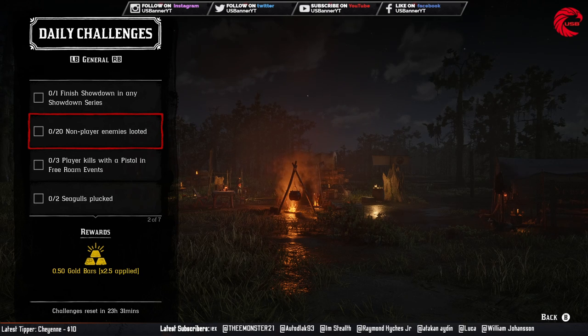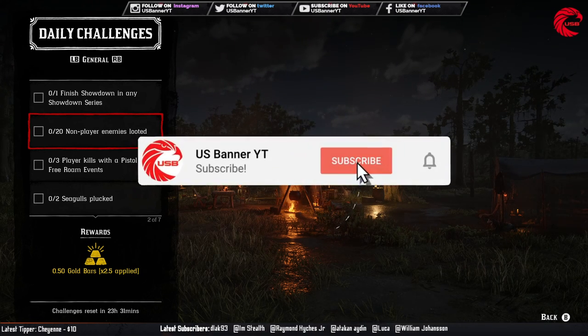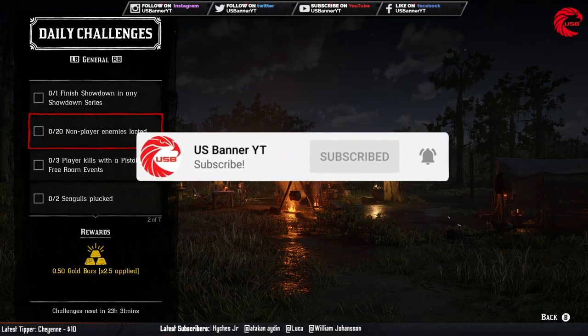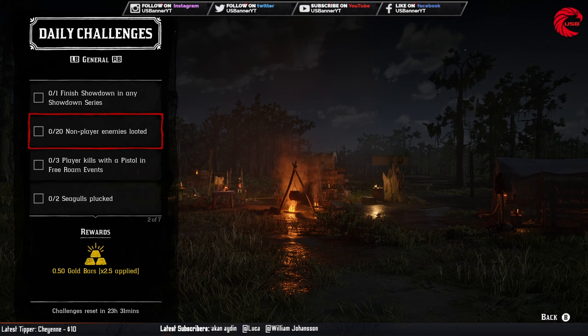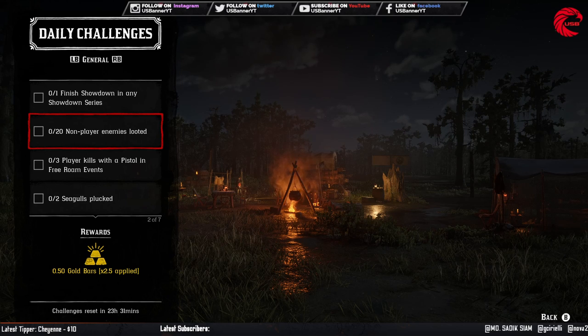After that you have to loot 20 non-bear enemies. Go to any free roam missions or bounty missions. Bounty missions are good because targets have lots of stuff in their pockets when you loot them. You have to loot 20 of them.